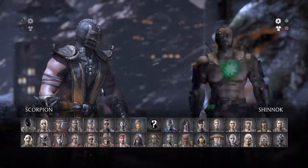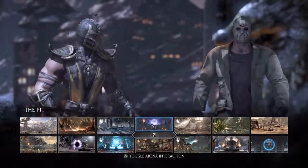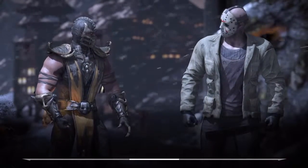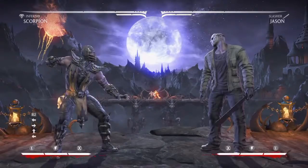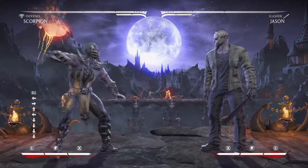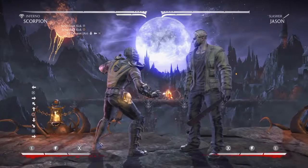I've chosen Scorpion and I'm going to have him pound on Jason Voorhees for a while. Jason can take it after all, and Scorpion is the easiest character to learn, so they're going to go spar in the pit for a bit. Here's the training mode in the lower left — you'll see all the commands that Mortal Kombat X is detecting from my directional inputs. This is the key to buffering.